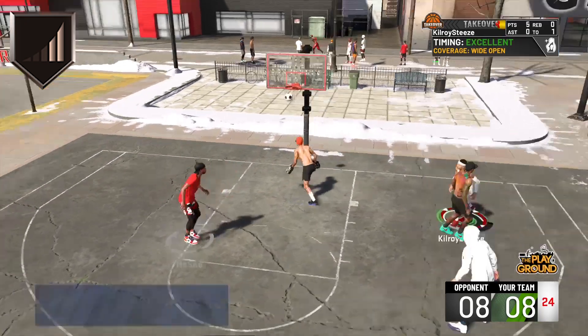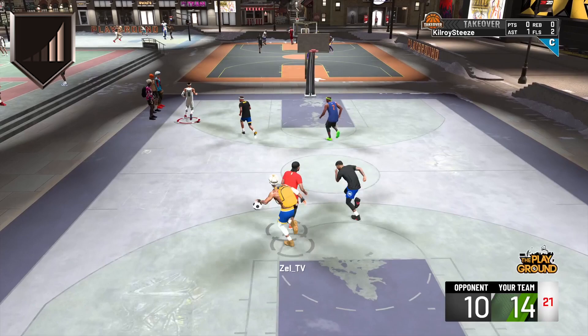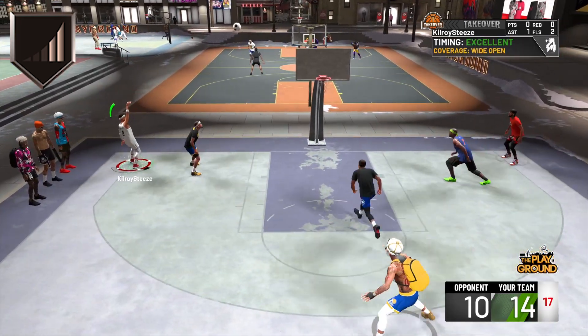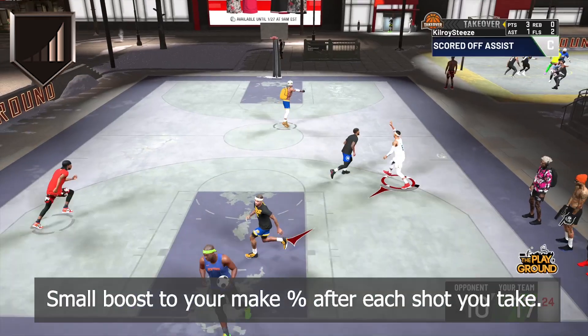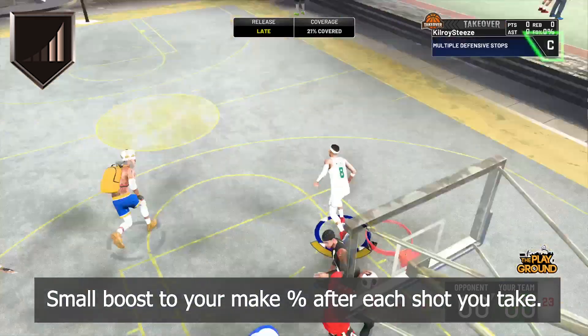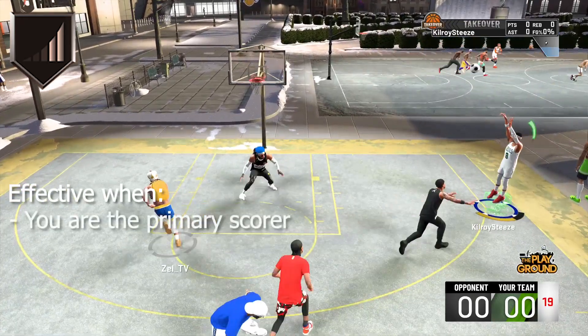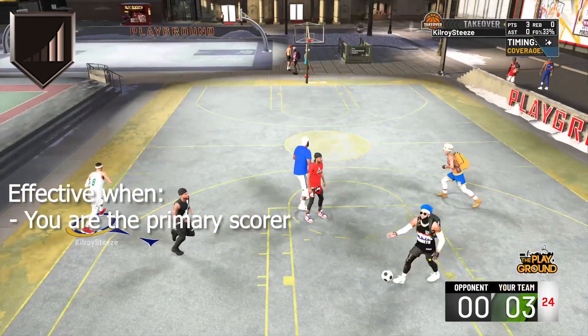The green percentage increases roughly the same amount as it did at a 70 rating, which is very small, but these boosts are small because this badge essentially works on every shot you take, so it makes sense. In short, this badge provides a small boost to pretty much every shot you take after your first attempt. It can be very effective when used in the right situations, such as being the primary scorer in park or pro-am, more specifically on the twos court as there's less shot distribution to go around.